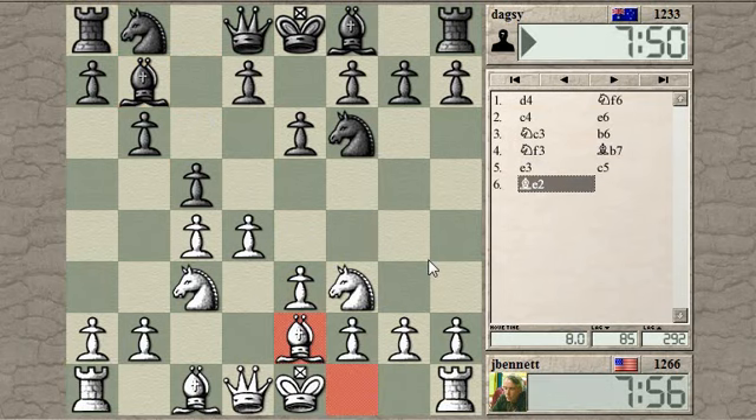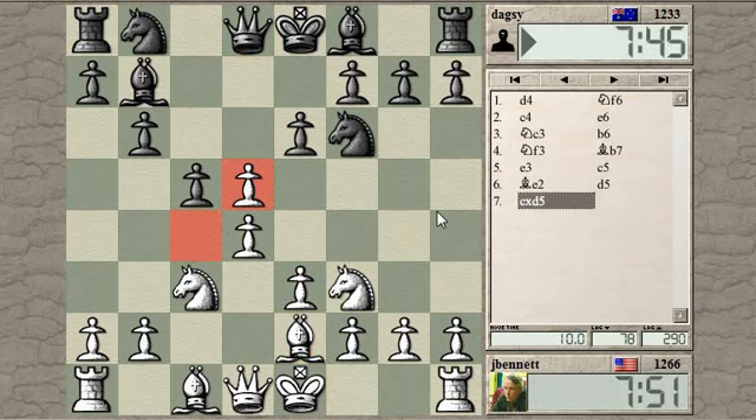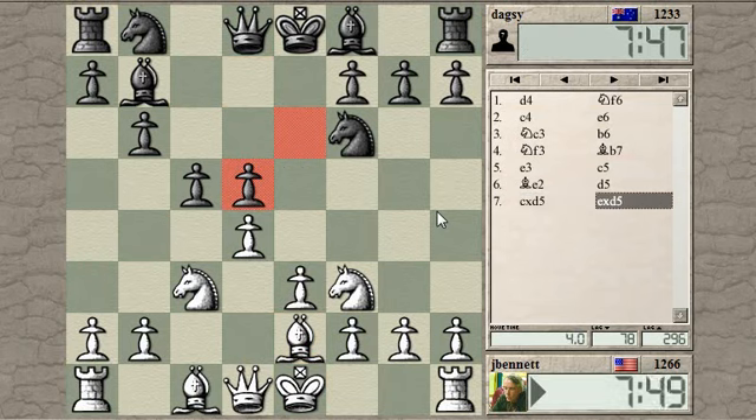I go here instead then. So if he takes, I'll take back with the pawn, and it's defended by the Queen. Go for an early castles. Oh, he's just moving all his pawns. Well, I could give him the famous hanging pawns here, I guess. Or he could take back with his pieces. Let's see which way he takes this pawn.